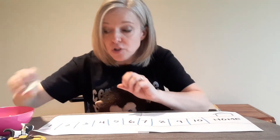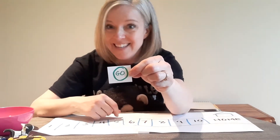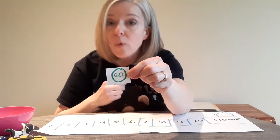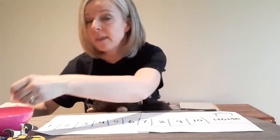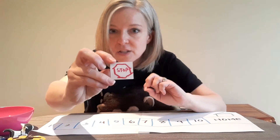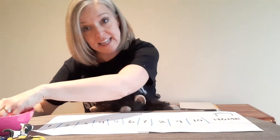On your small papers you're gonna write this word: Go. Yes, that has our G. G-O spells go. Write the word go on 10 of the pieces of paper. On two pieces of paper you're gonna write this word: Stop. Then put all of your papers in your bowl.